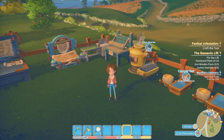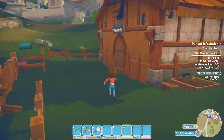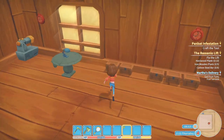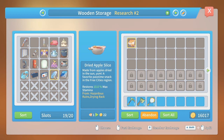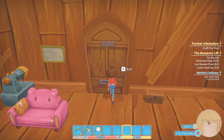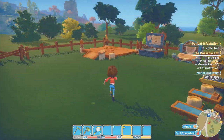According to my notes, the way to get the industrial cutter is by bringing Petra data disks at the research station. At some point she should give me the blueprint of the industrial cutter. So let's go to the research center and make sure she gets her disks and I get my industrial cutter, because I kinda need that.